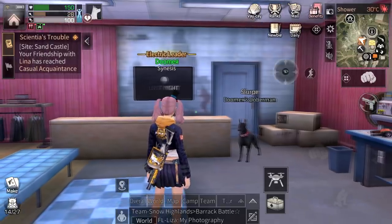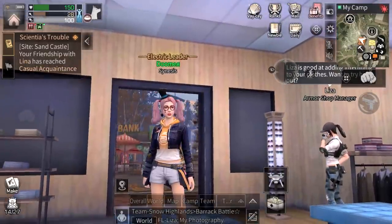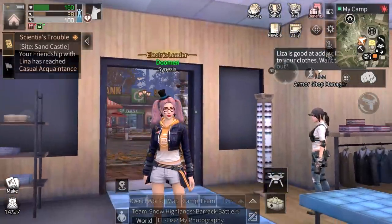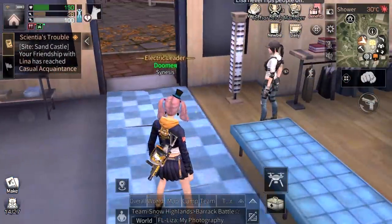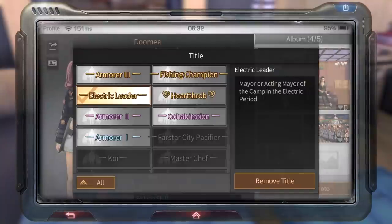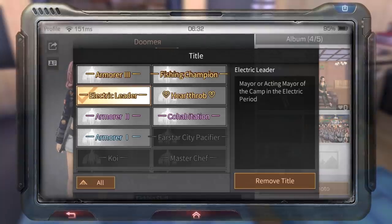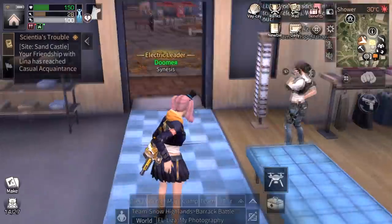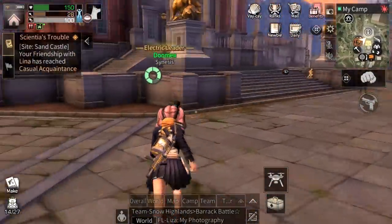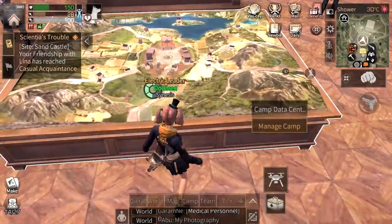Hey, what's going on guys? It's been a long time since I made a free-to-play series — welcome to free-to-play series episode 20. On my name you can see I am the electric leader, and how I got the electric leader is I just upgraded my camp from steam to electric period. Mayor or acting mayor of the camp in the electric period. So to get the electric leader you have to be a mayor and just upgrade your camp to electric period.